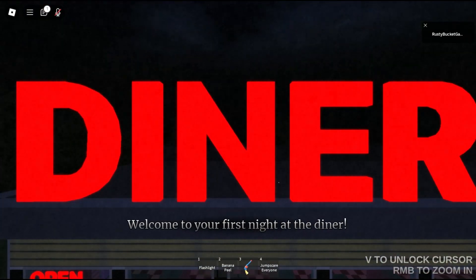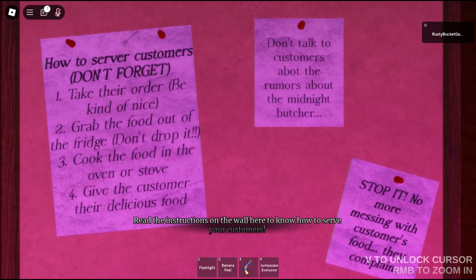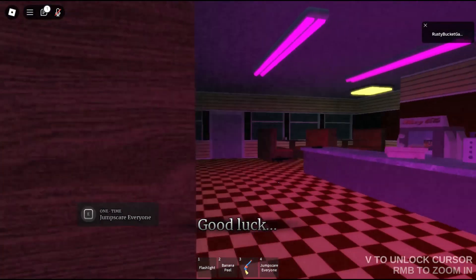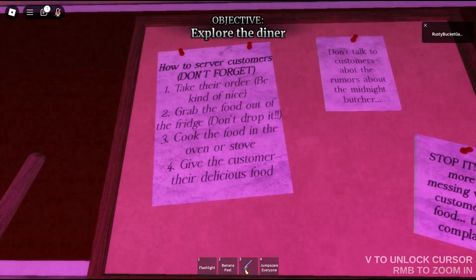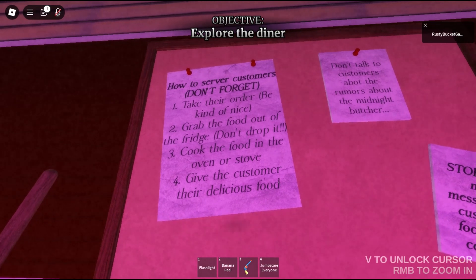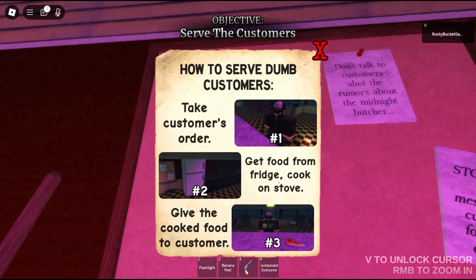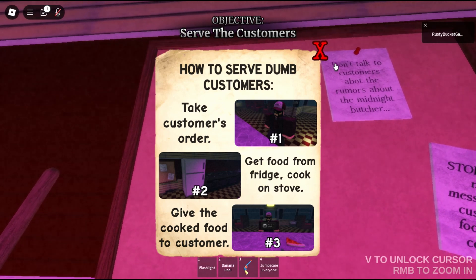Welcome to your first night at the diner. Read the instructions on the wall here to know how to serve your customers. How to serve customers — take their order, be kind of nice. This should be an easy job. Grab the food out of the fridge, don't drop it. Cook the food in the oven or stove. Take customer's order, get food from fridge, cook on stove, give the cooked food to customer. Sounds easy enough.